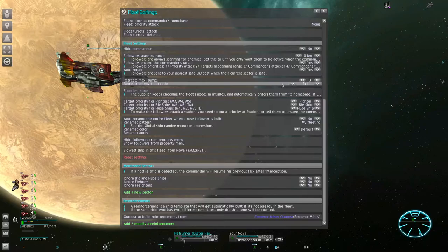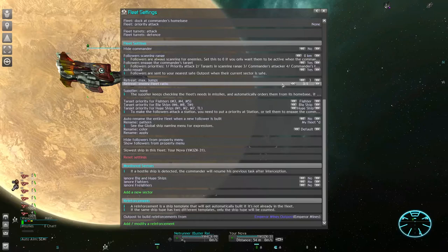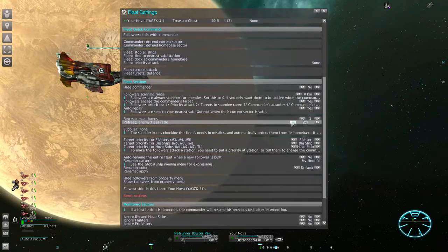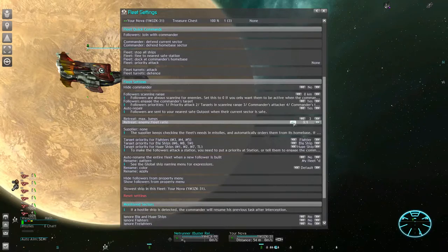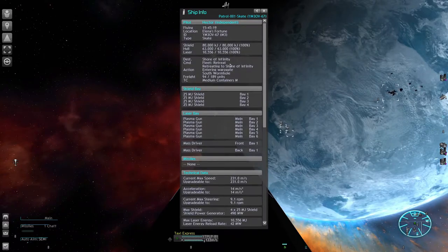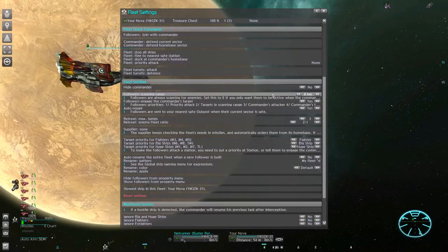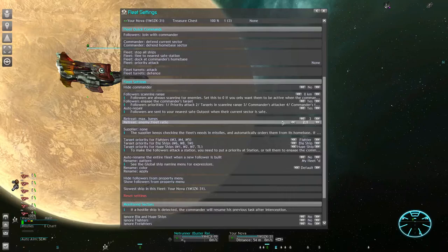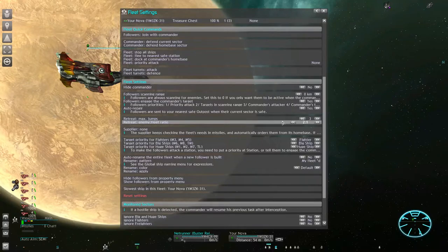The retreat setting allows this fleet to be a pain for all bigger enemies — they try to stay alive by fleeing from everything they cannot defeat. We intend to make them avoid pirate corvettes. Your own battle value gets compared with the strength of all enemies in the sector, and the ratio you set determines when your fleet commander is going to retreat. It's one of those features that only affects the commander's ship; his followers are completely unaffected. But since we are not using a scanning range, fleet followers won't engage on their own, and unless they are already fighting they just follow him safely out of the danger zone.